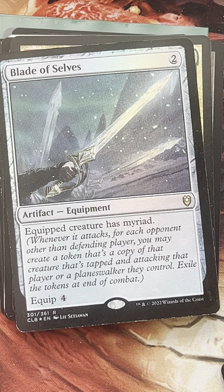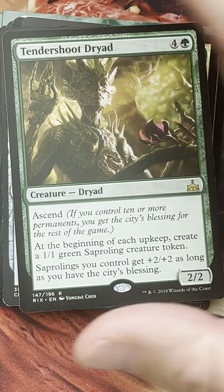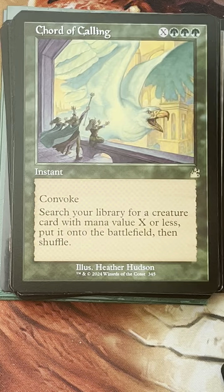I'm looking for Tendershoot Dryad — a Dryad that creates tokens and will help with our token game plan. There it is: Tendershoot Dryad. At the beginning of each upkeep, we create a 1/1 green Saproling creature token. Saprolings get +2/+2 as long as we have City's Blessing. While we're at it, if we're creating so many creature tokens, let's add a Court of Calling as a creature tutor — we could even tutor up a Terror of the Peaks. Tooth and Nail sounds like a win condition for us.